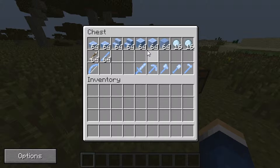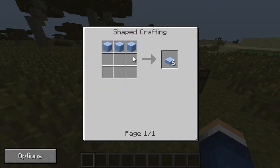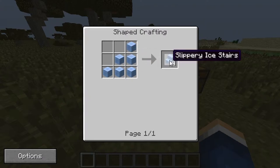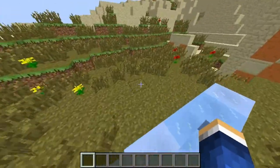For the slabs you just need slippery ice for slippery ice slabs, same for packed ice slabs. For the stairs it's the same as normal stairs — you just use the block you want to make the stairs with. That pretty much covers it for all the blocks.